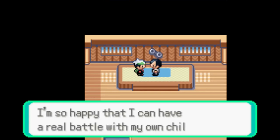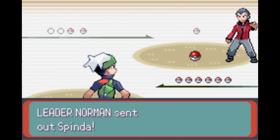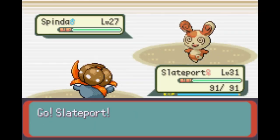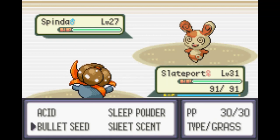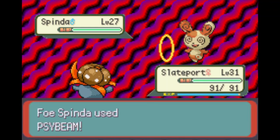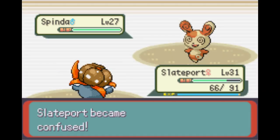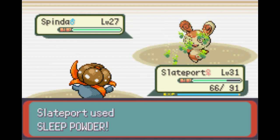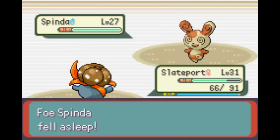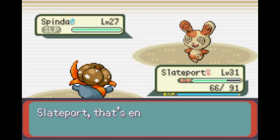The next hurdle after clearing Norman is going to be the sixth gym against Winona's flying types - I want to get Ice Beam for the Lombre before that. But right here, the Spinda comes down and we open with Sleep Powder. The Psybeam comes down, does good damage and gets the confusion roll - not great - but we had the berry prepared, pop out of that, and land the Sleep Powder, which is gorgeous.